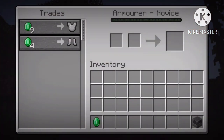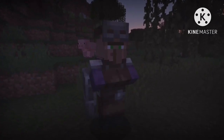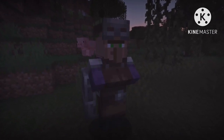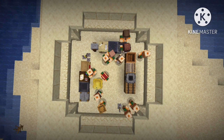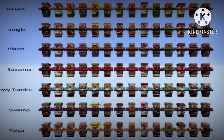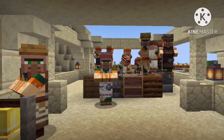When trading, they can either buy something with, or sell something for, emeralds — the medium of exchange in the village economy. In order to trade with the player, they need to acquire a job. Upon employment, their outfit will be modified to make them look cooler and more distinguishable. Every job will require a job block that the villager must claim in order to be employed. Different job blocks claimed result in different professions, which result in different outfits and trades.